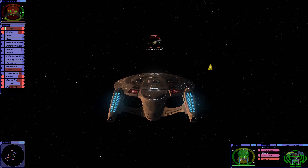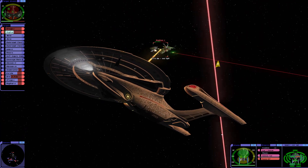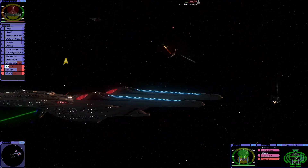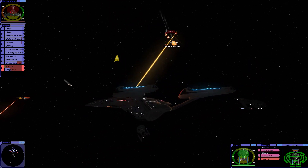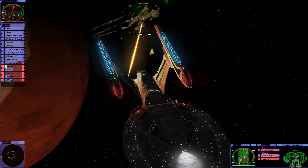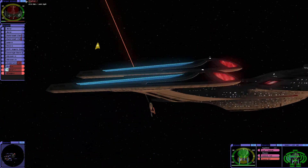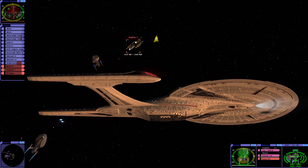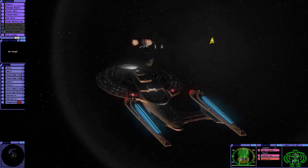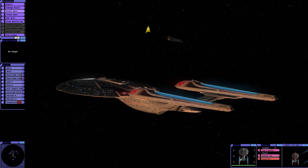Simulated enemy ship has been destroyed. Simulated friendly ship has been destroyed. Simulated enemy ship has been destroyed. Simulated enemy ship has been destroyed. At 20 percent, simulated enemy ship has been destroyed. That's it, we got him. Cancel red alert.